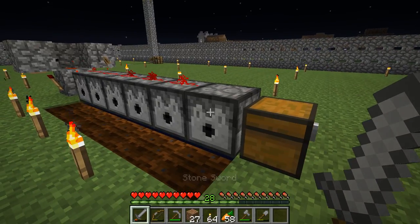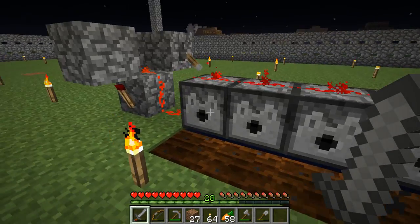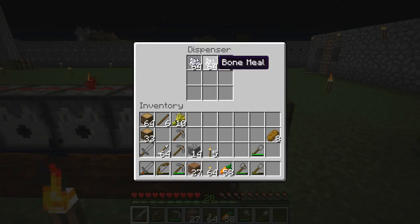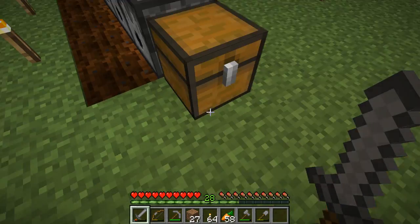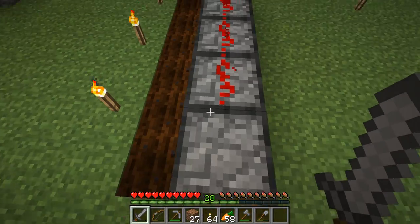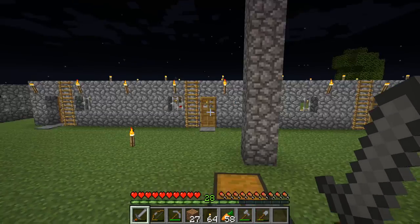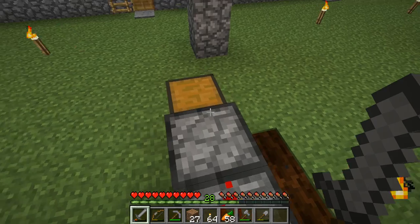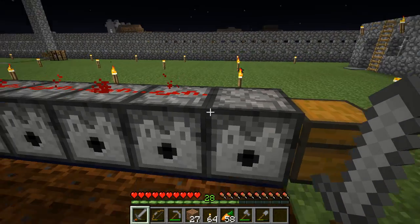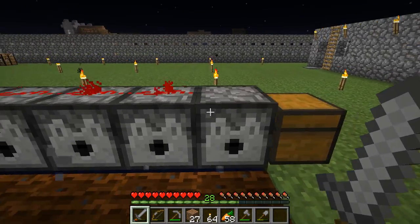What I did is I added this additional dispenser right here. I filled up almost all of the dispensers with bone meal. There's a few that are completely filled up and others that are not so filled up because I just don't have the bone meal to do it. But if you notice, the redstone line kind of ends right here — it still powers this dispenser here because it still gives the signal to that dispenser, going from this dispenser to this dispenser.